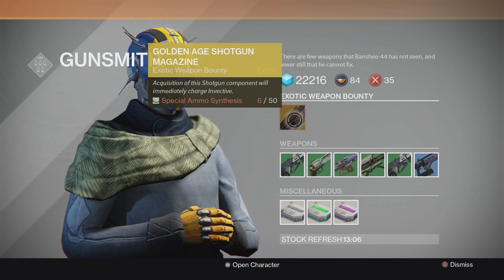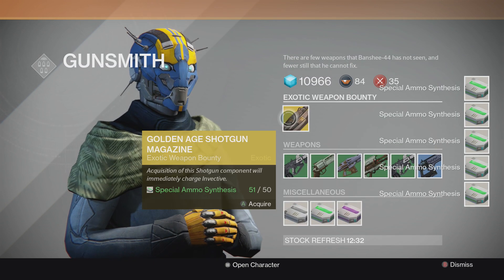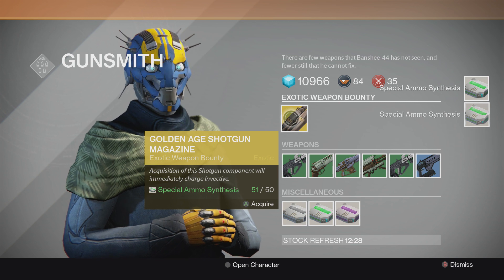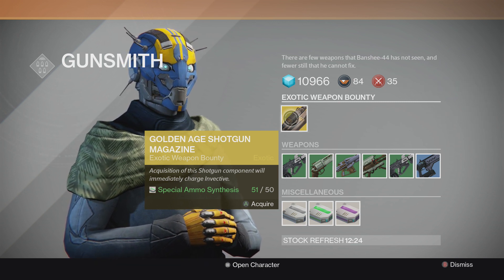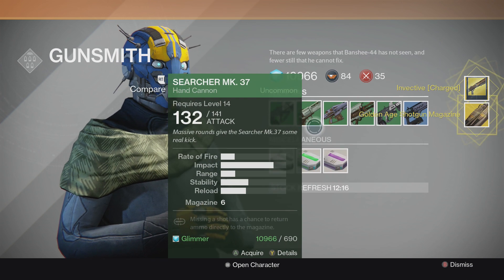Part 4 of the Dubious Task is to buy up 50 special ammo. Once you buy up to 50, you're able to buy the gun that the gunsmith is offering you, because of a deal between him and the Warlock Vanguard.